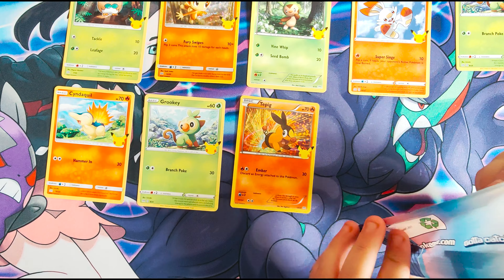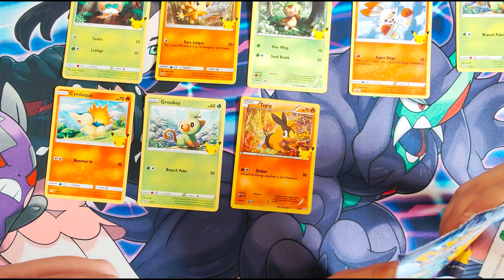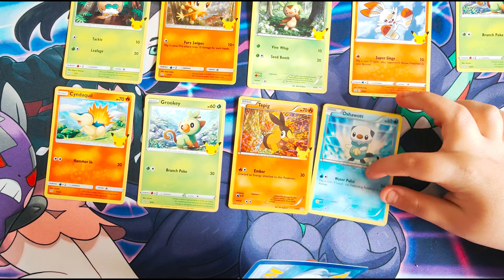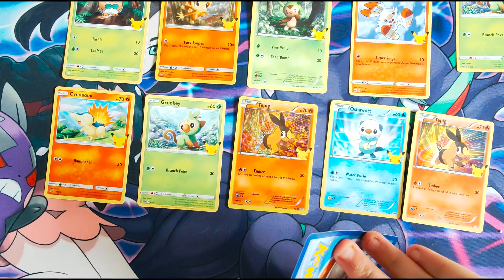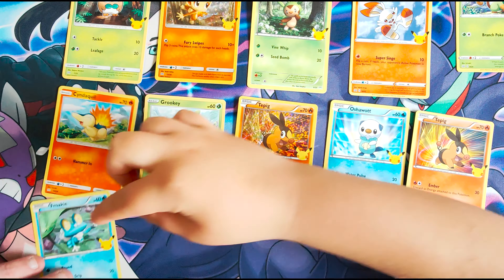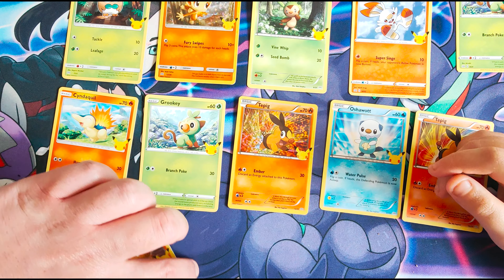And the last pack. There we go. We have an Oshawott and a normal Tepig — that's both Tepigs in the set now. It's 50 cards in total, 25 different designs.